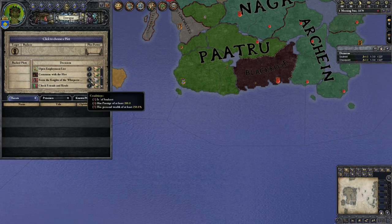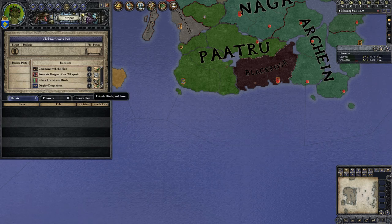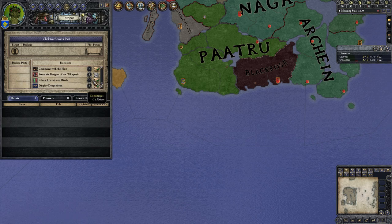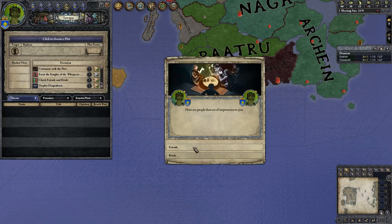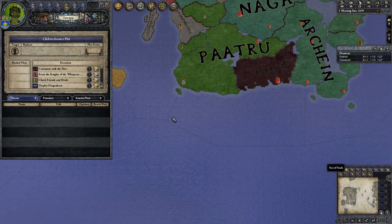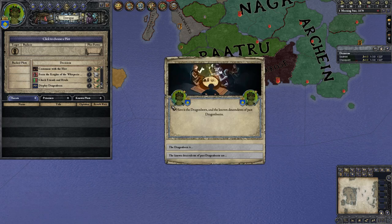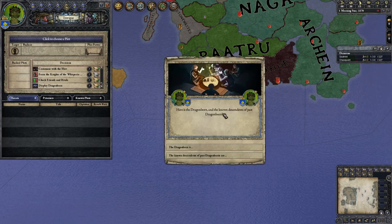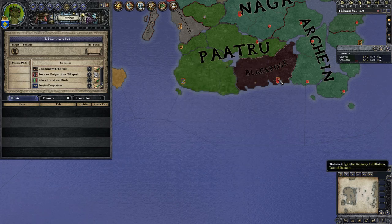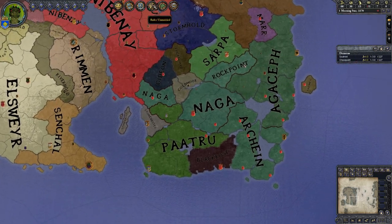Form the Knights of the Whispering Something — takes a lot more money than I have. Friends and Rivals is actually a separate mod I've seen before — it lets you see who you're friends with, if you have a lover and all that. It doesn't show anything because it just started. Display Dragonborn — here is the Dragonborn and the known descendants of past Dragonborns. The known Dragonborn is nothing, so we don't know who the Dragonborn is.